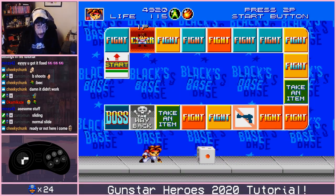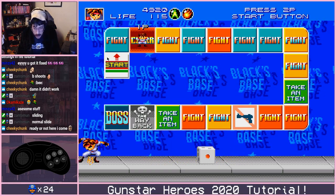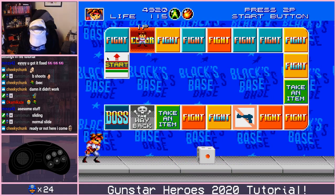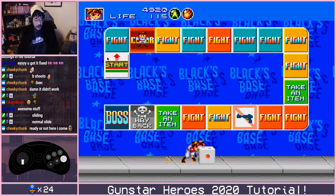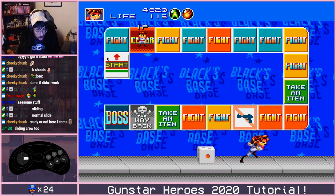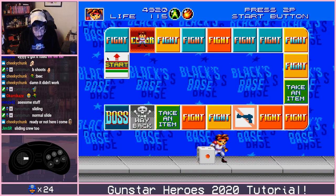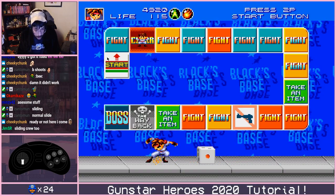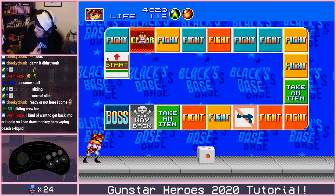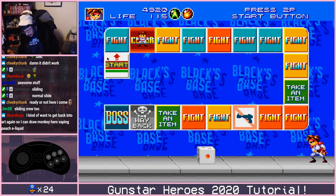For those of you who don't want to do the half-circle slide or find it too hard, I can also recommend the normal slide. The normal slide is simply done by hitting down and C. It doesn't cover as much distance as the standing slide, but it has a little less lag and a little less startup. So it's definitely better in certain sections.